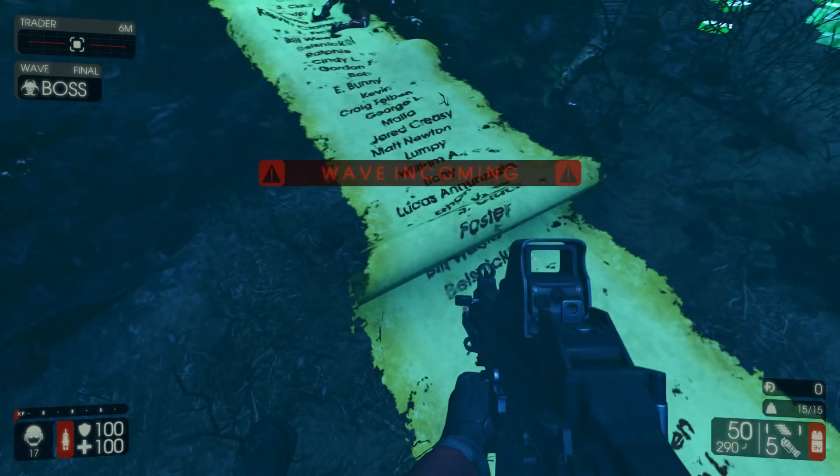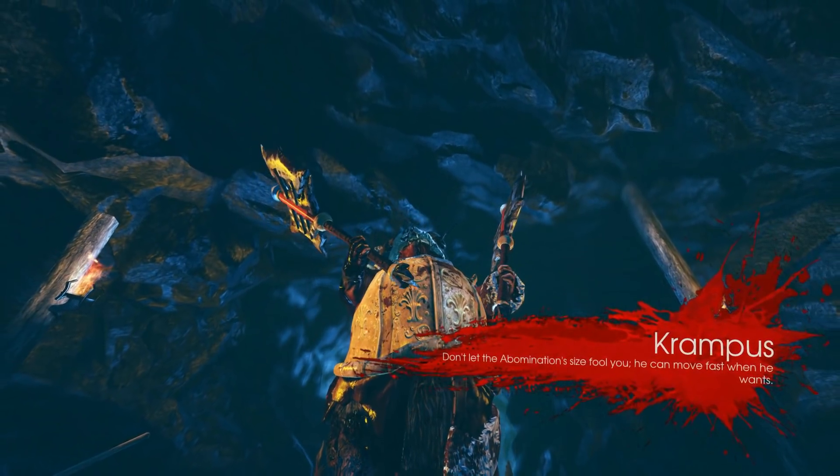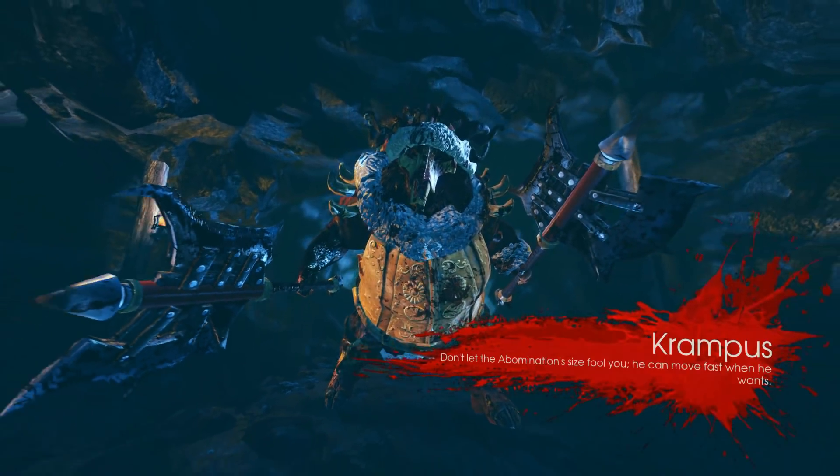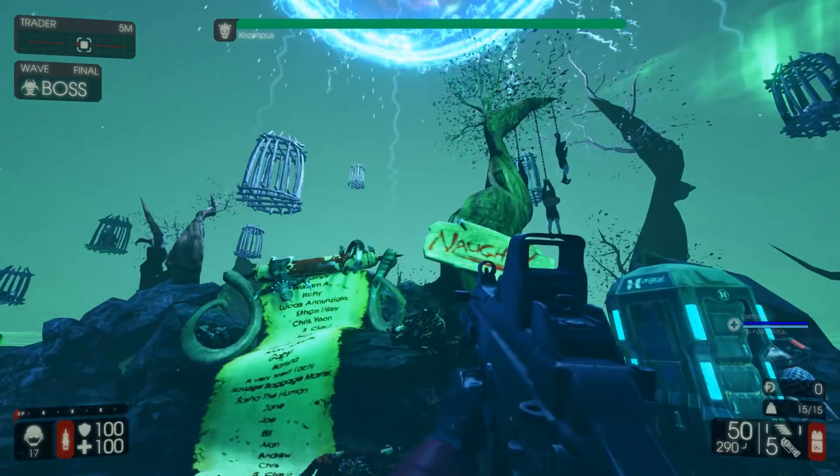We also have the new boss, Krampus himself, and oh my god, he's a weird boss. I don't really know how to explain him. I think the best tip I've heard is just to keep moving, and that seems to be the best tip for every boss in the game.